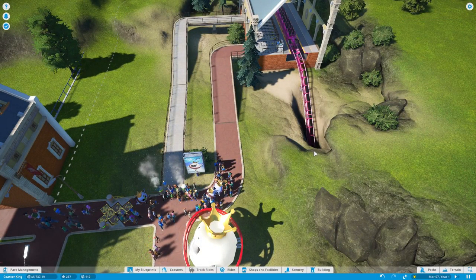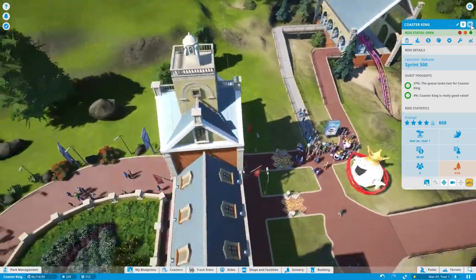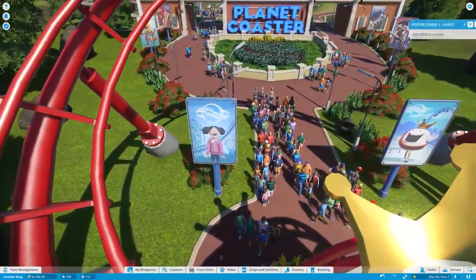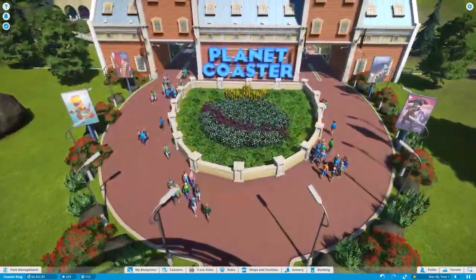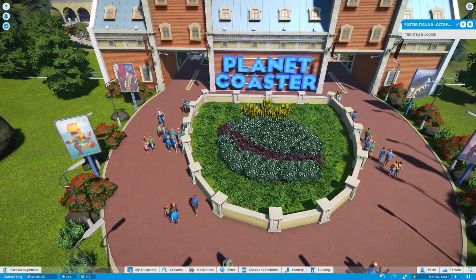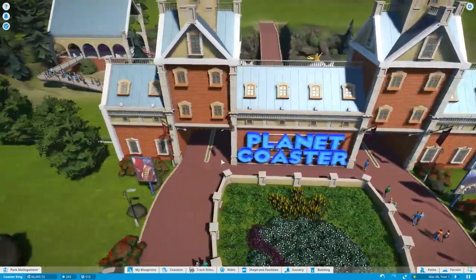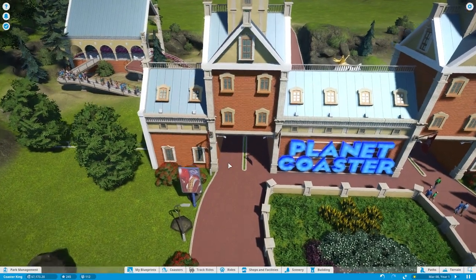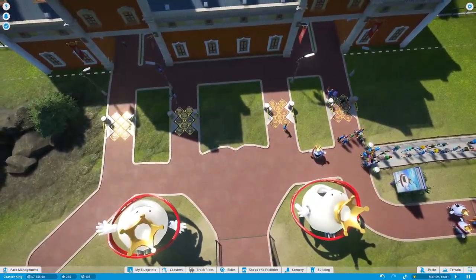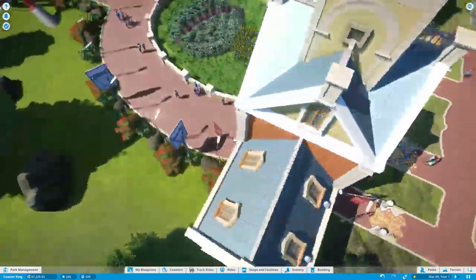We'll open it back up so people can actually get on. People are saying it's a good value, so I won't mess with the price too much for now. This is our park and our entrance — a neat little entrance. It's got all these sweet signs; there's apparently the Gulpy mascot, just an octopus. There are neat double pathway walkthroughs here, and I don't actually know how they built those without them attaching in-game.